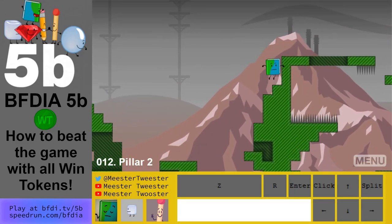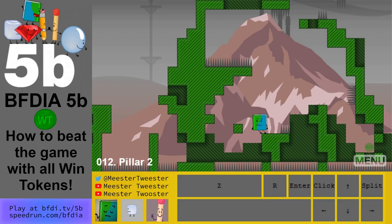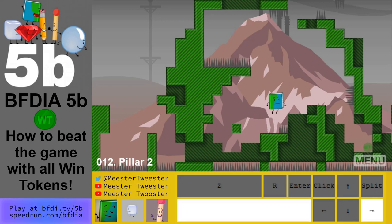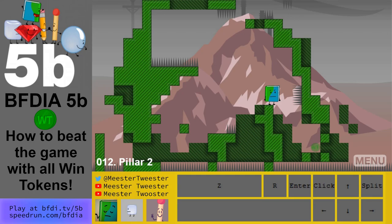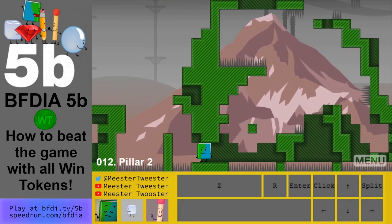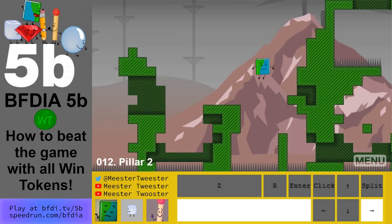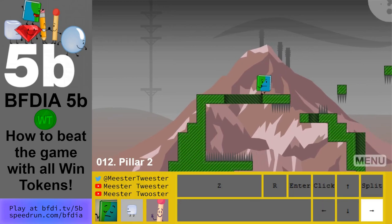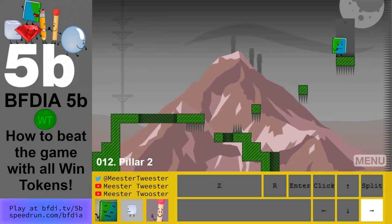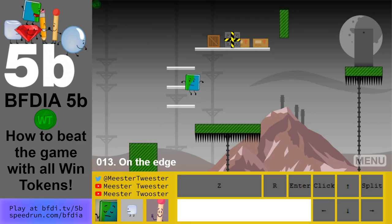Level 12's win token is pretty hard. Go down in a zig-zag motion so you don't hit the spike. Jump across with enough distance and don't bump against this part — you want enough distance to jump against the ball. Dodge the spikes, jump up, clear over the spikes — this is a low ceiling you don't want to hit. It's a very tight jump. This one took me a lot of tries. If you got the level 12 win token, you deserve a pat on the back.